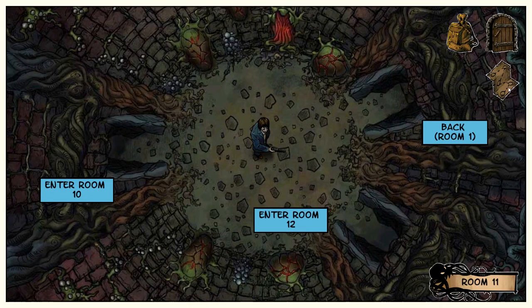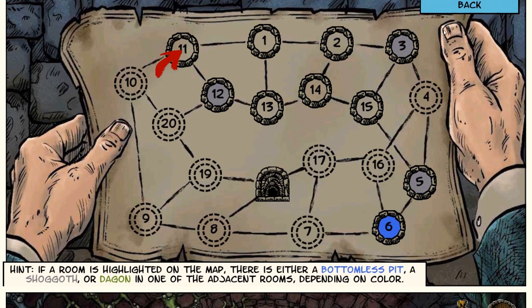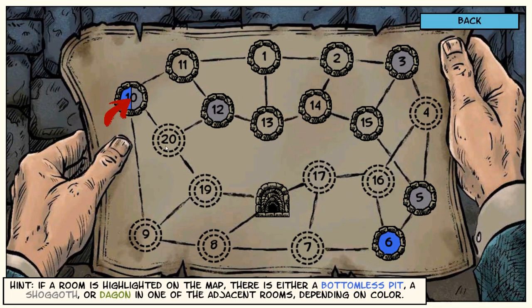Here we are. Every room adjacent to room 11 is also safe, which means now we're going to head to 10. If there's a god, Anthony, that means it'll tell us there is a draft and we can confirm that it is indeed 20. Let's go over to 10. We got two problems actually — a Shoggoth and a bottomless pit, which is what the draft represents. So we know that 20 is the draft and 9 is the Shoggoth. No, that's the Dagon. That's the Dagon. The Shoggoth we can only run from.